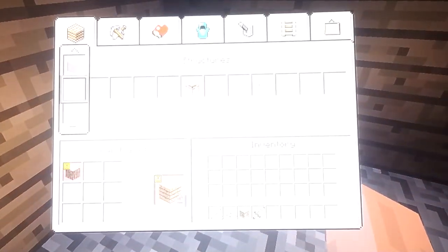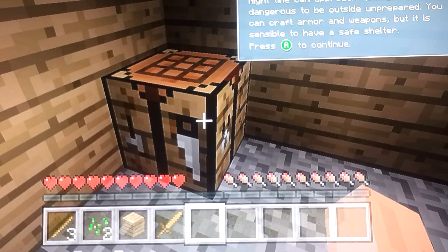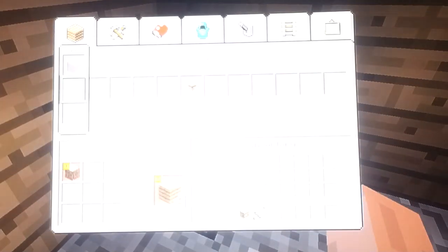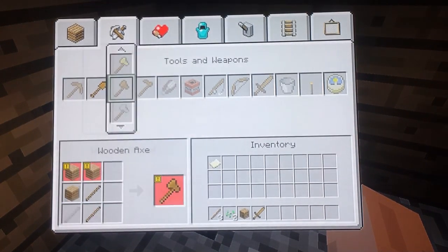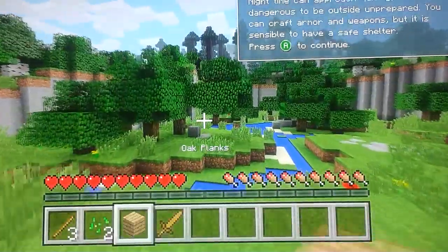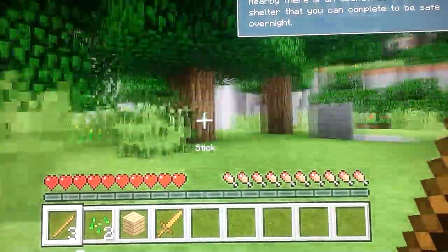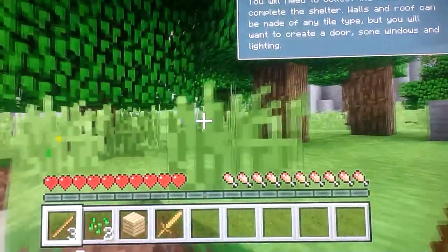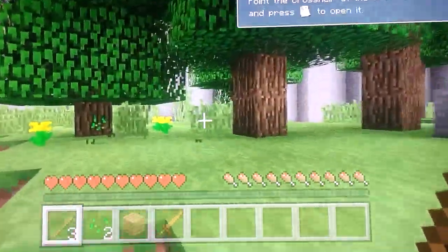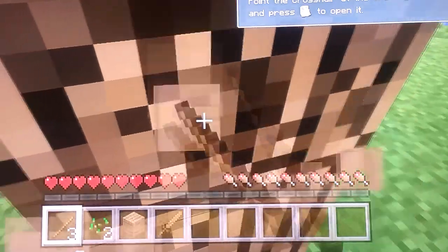Nighttime will approach quickly and it is dangerous to be outside unprepared. You can craft armor and weapons, but it is sensible to have a safe shelter. You can craft doors so you can come in and out of houses, and you can craft axes to chop down trees better.